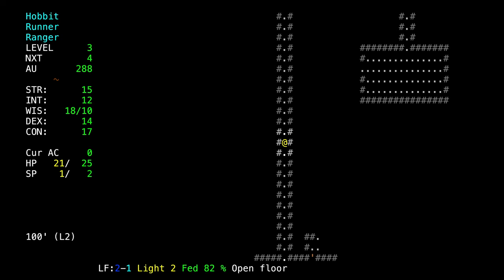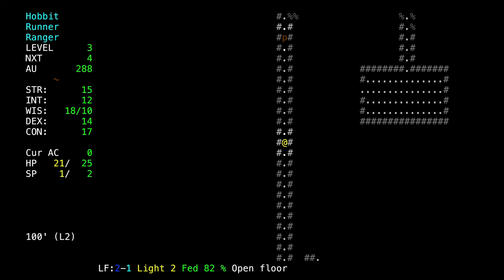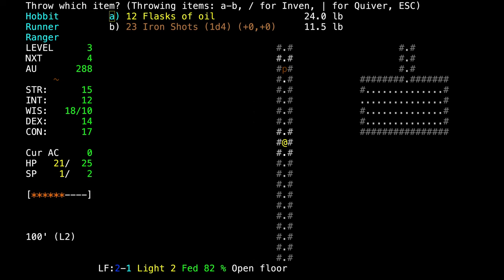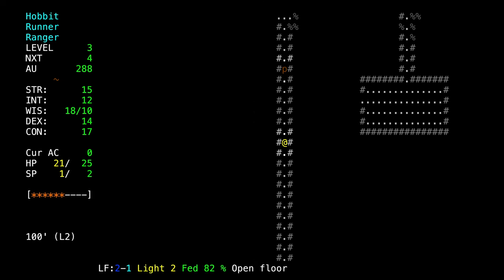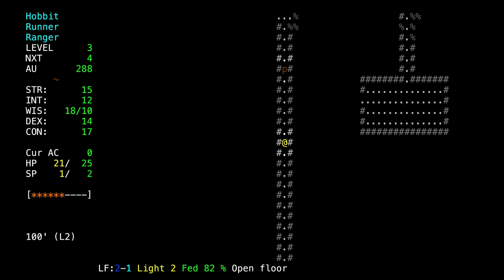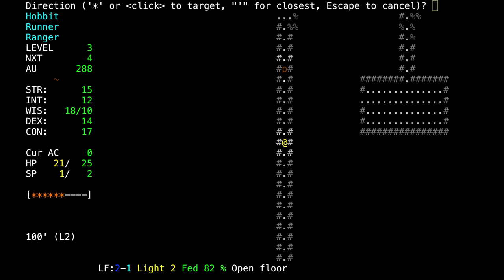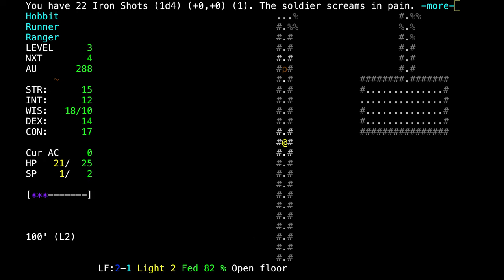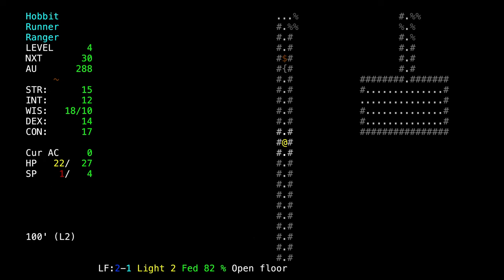We're going to risk running up the corridor. There he is — he fled so far he regenerated half his health. What I really meant to say: he fled so far that he was too far away to find us again, so he just stood up there. He would have never come back if we hadn't sought him out. We try again to kill him, and that time we got him.